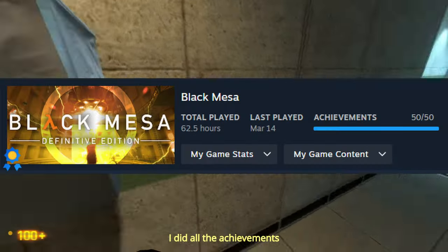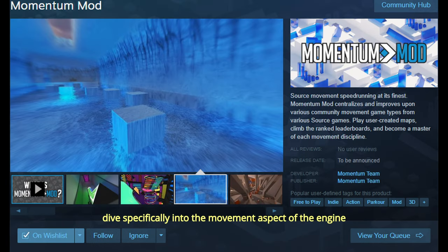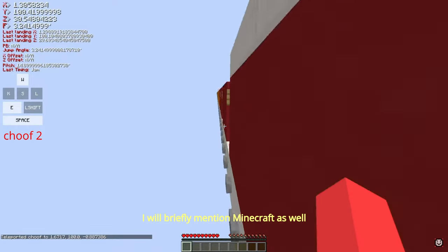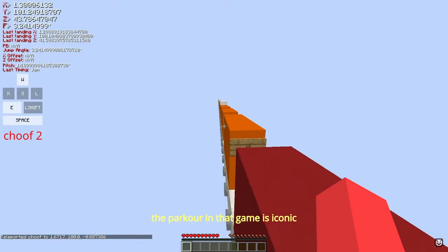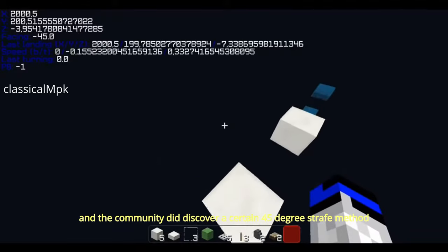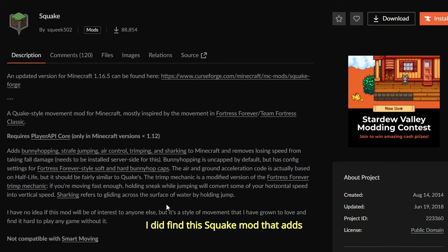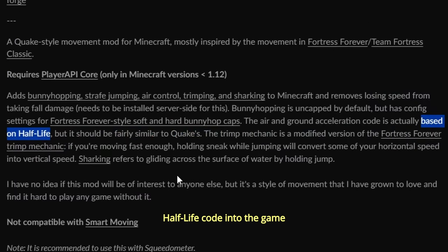Black Mesa has cool mechanics. Creed's climbing and momentum mod dive specifically into the movement aspect of the engine. Minecraft is also briefly worth mentioning — the parkour in that game is iconic and the community did discover a certain 45-degree strafe method. It looks cool but it's very impractical.